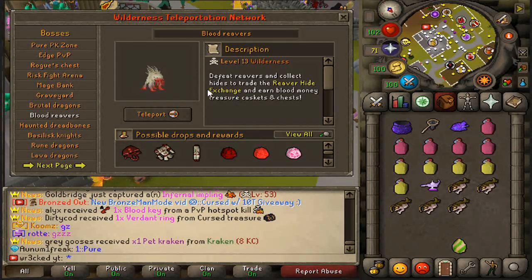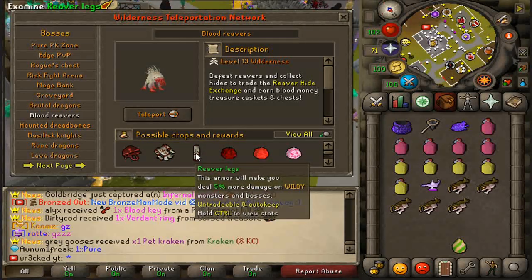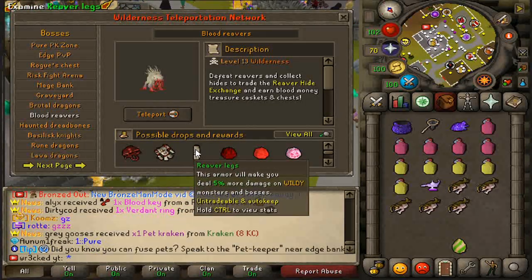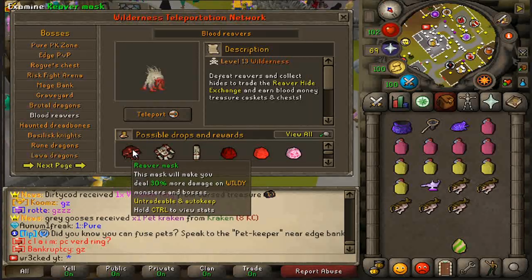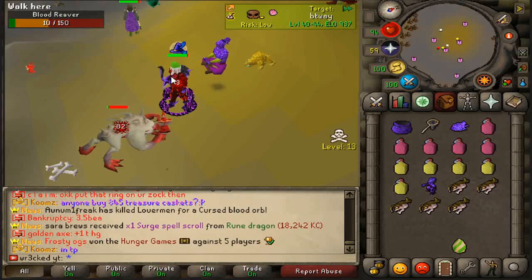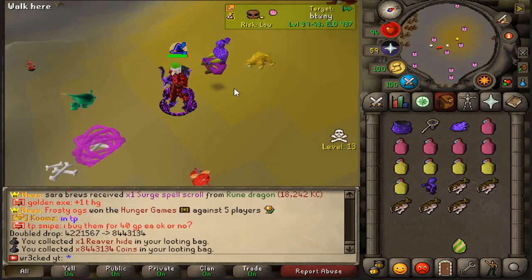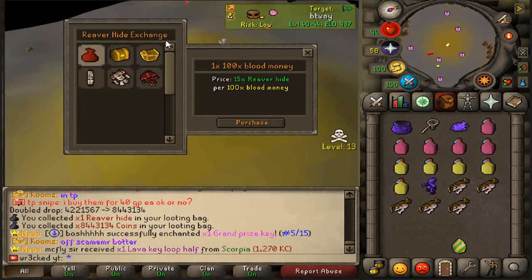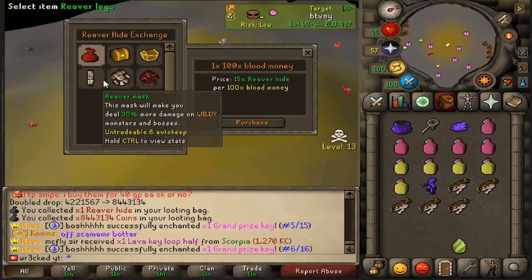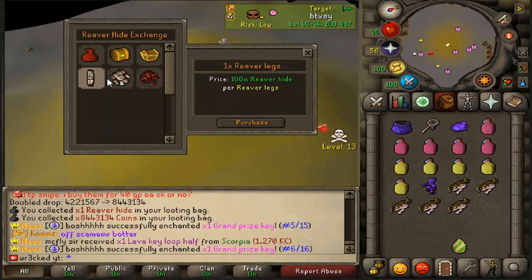Three brand new wilderness bosses were released. The first is the blood reaver, a new boss accessible through PK teleports and daily teleports. It drops the reaver mask, reaver top, and reaver legs, which can be enchanted into 'i' versions making them even better. The reaver mask deals 30% more damage on wildy monsters and bosses. They have very low HP — 150 HP — so if you're a new player, grab a blowpipe and get to work.